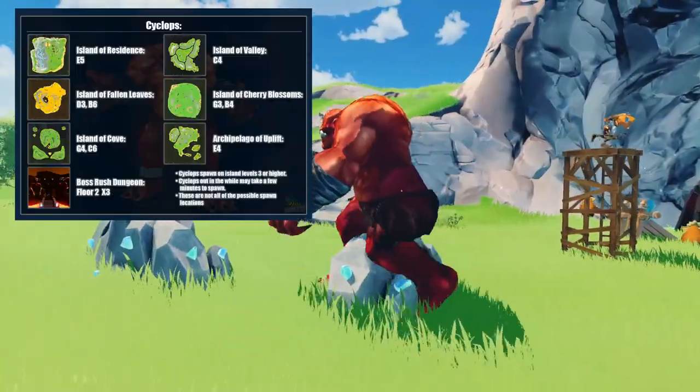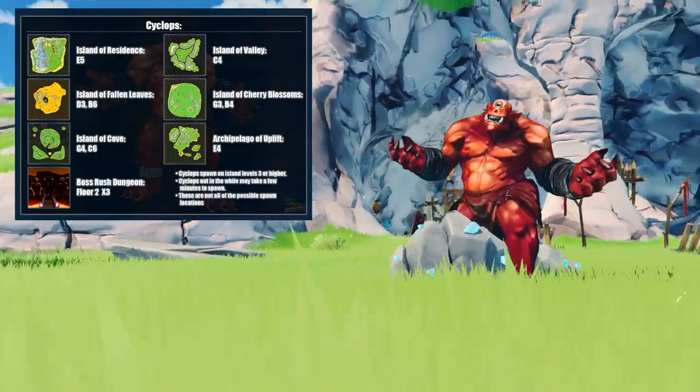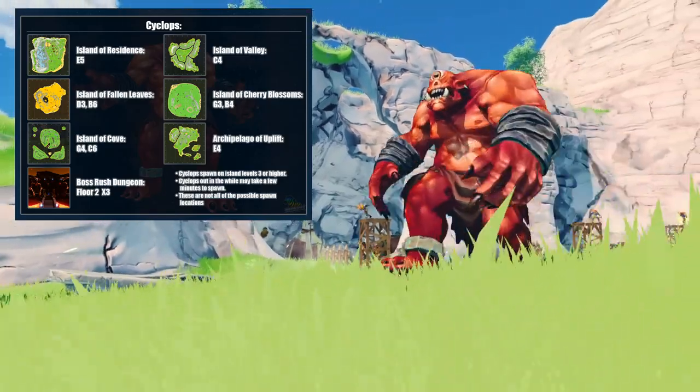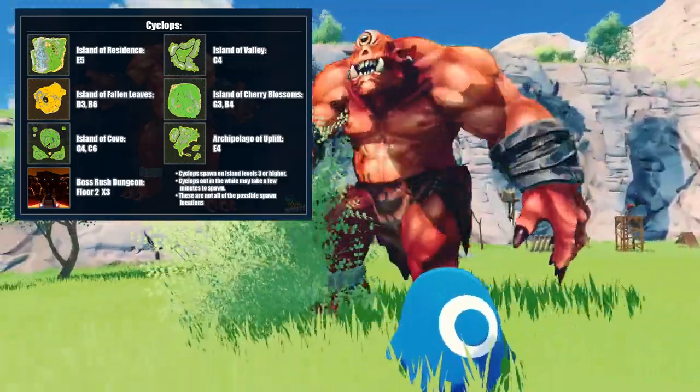Now let's move on to the mini-bosses. The cyclops can be found in a great many places around almost all of the islands on the world levels of 3 and higher. I've placed a few confirmed locations in the graphic here, such as the island of Residence. They can also be found on floor 2 of the boss rush dungeon.